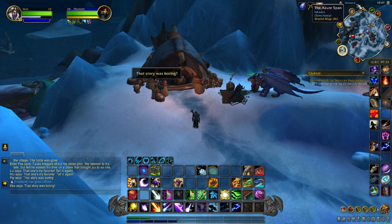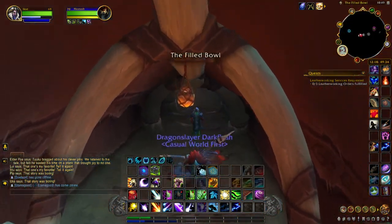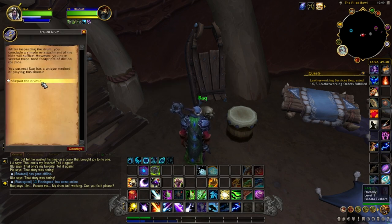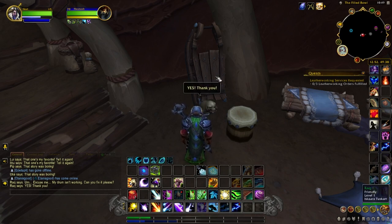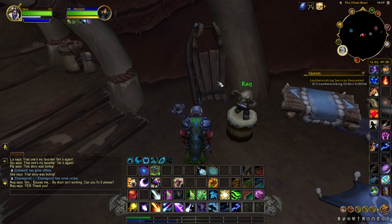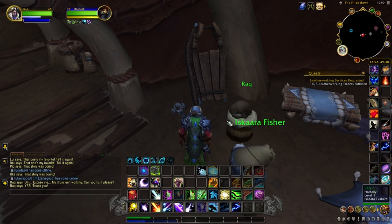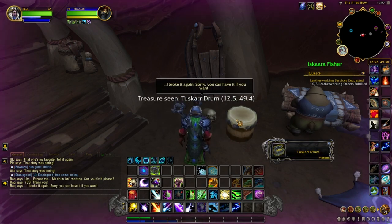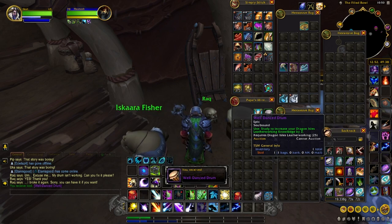The next item is in Iskara Village in the Azure Span. Come down to this hut here and on the left-hand side there's a little NPC called Rack. He'll start talking, then you click the broken drum to repair it. After you do it, Rack comes over and says thank you, does a little dance, then breaks it again — but says you can have it. Click it and you'll get the Well Danced Drum, which gives you three knowledge points.